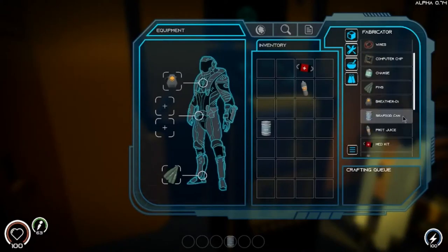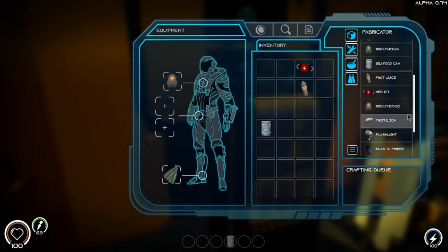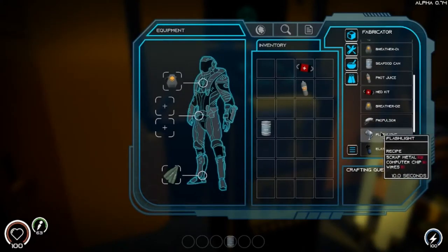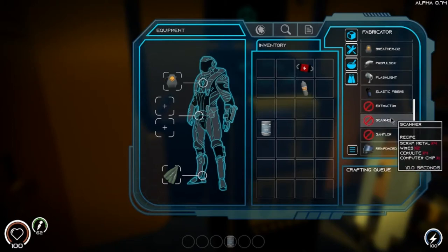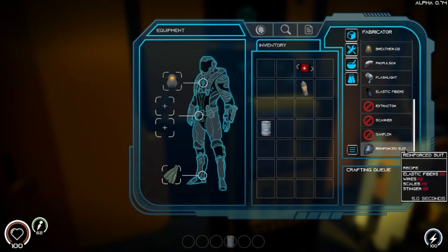I will have made basically the most useful stuff I believe, besides the flashlight, because I don't really think we need that. Maybe in the next episode I'll try to make that stuff. I'm not sure I really need the reinforced suit — I assume that just adds some extra armor, and I really don't think I get hit that much or take damage that often.